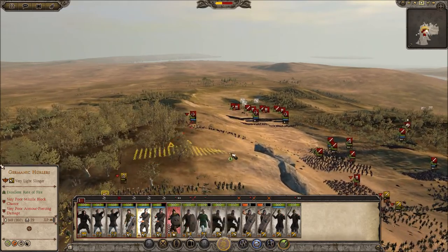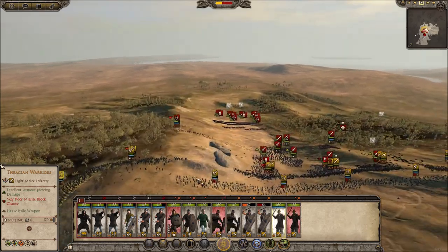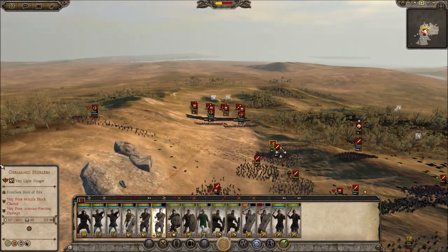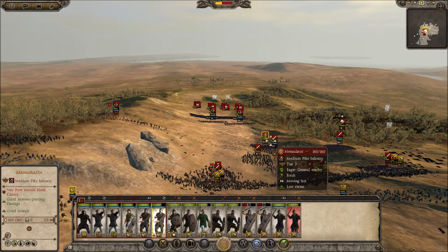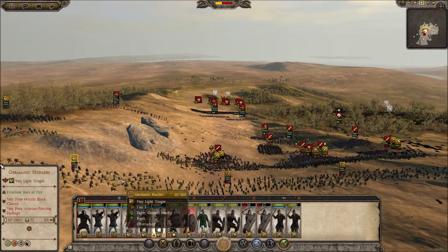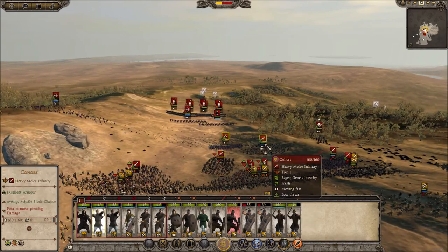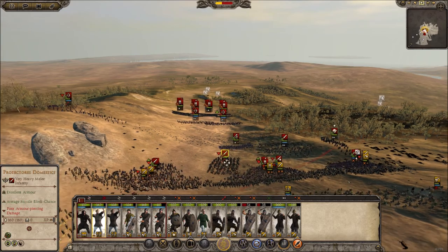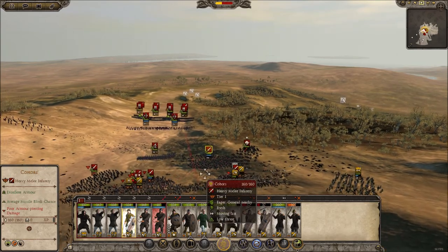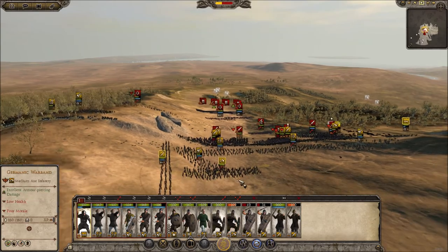There's nobody on the flank, so you guys go up a bit and shoot down. Thracian warriors, you guys come down here ready to support. These pikes are probably gonna be a bit of a problem — let's have you guys shoot the pikes. You guys shoot there, and whatever, hit the pikes as well. Skirmishers, you guys kill the general please — kill that general.